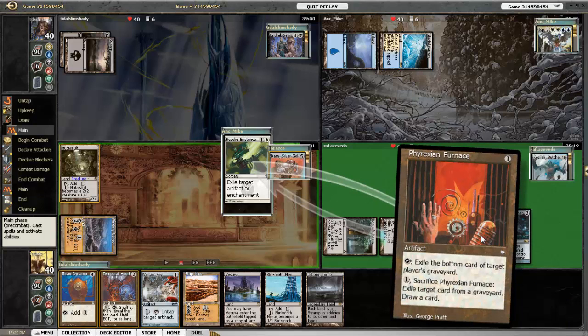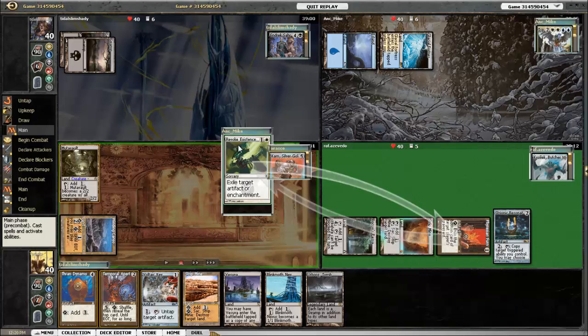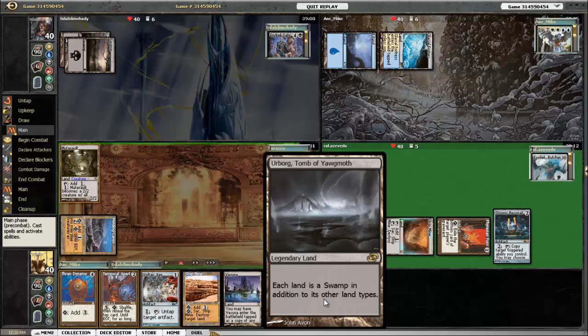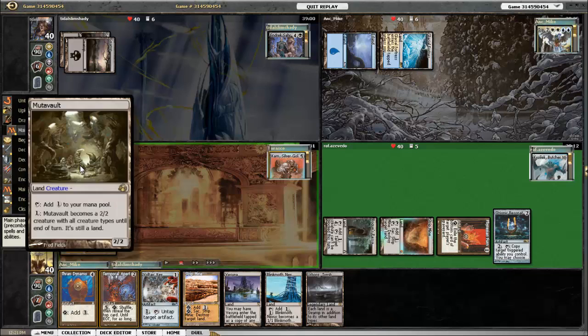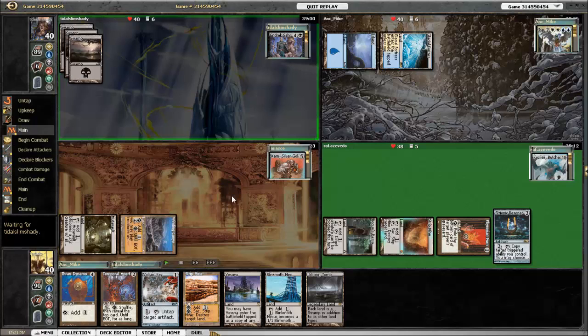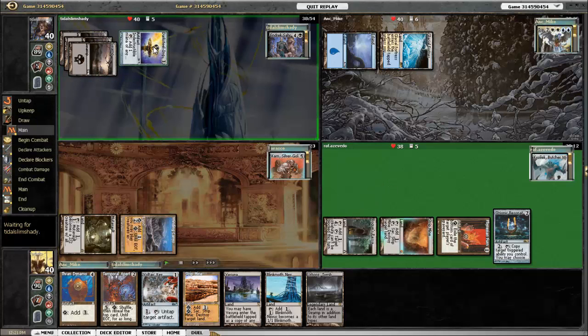The Furnace gets used to get rid of the Revoke Existence in Asperia's graveyard. I draw into Urborg. Urborg is allowed in a colorless deck because it does not have a black mana symbol on it — it just says Swamp. The reason I added it is because I have some lands that don't tap for mana, and Urborg helps with that. I go ahead and activate Mutavolt and attack Kozilek, because he already beat me once — I remember that.